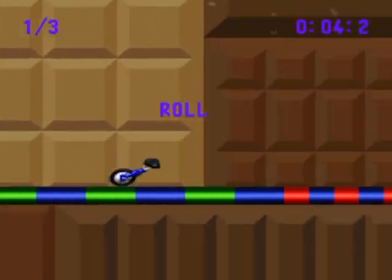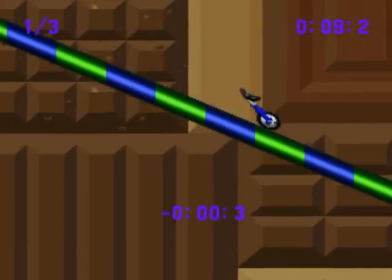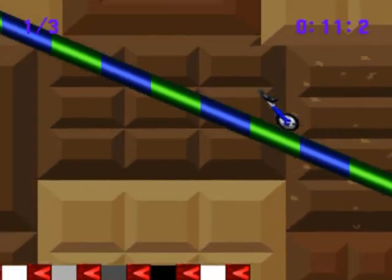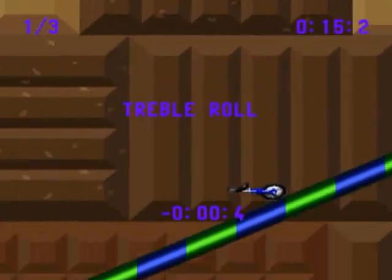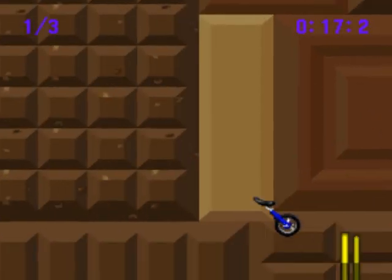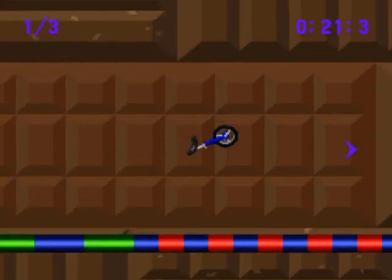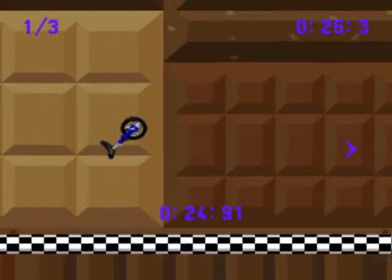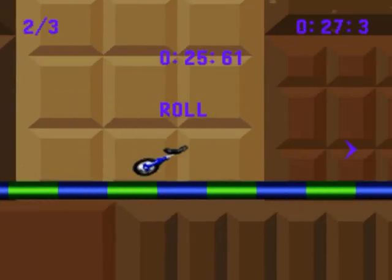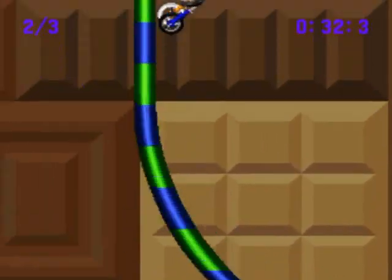I'm just watching the floor, because as I said, the colors indicate what's coming up. You can't really do tricks on the uphill slopes, and only to an extent on the downhill slopes. I did that jump right when I was on the red, which I should not have done, because the red indicated that something was coming up that I should have been looking for. But that's my own fault, not the game's.